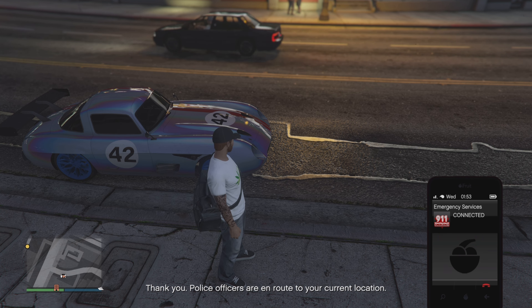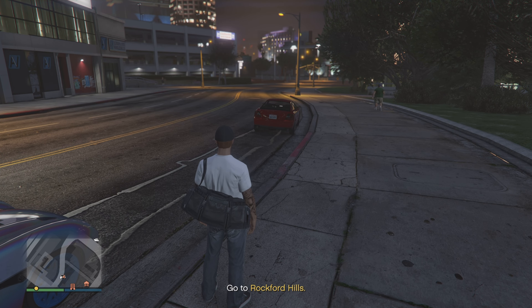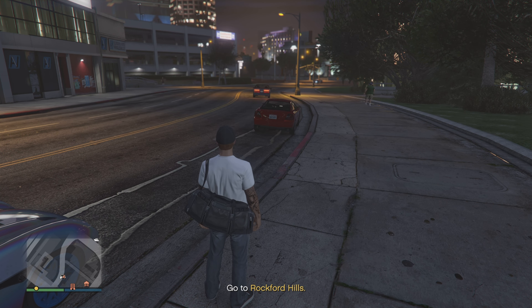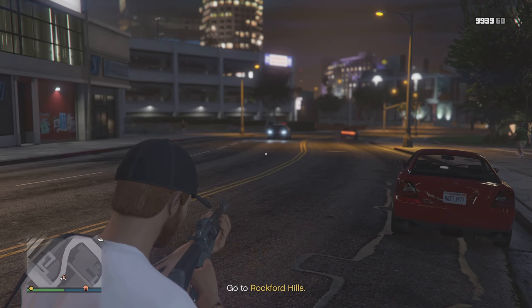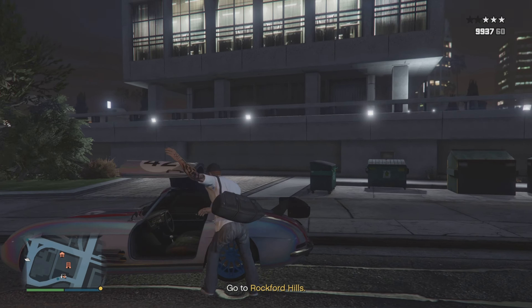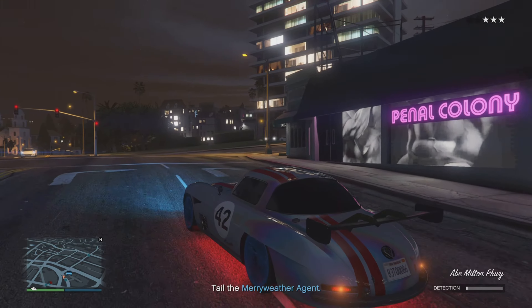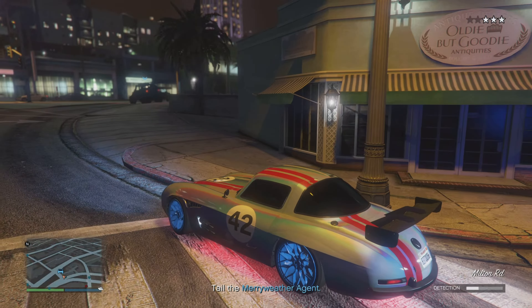Once you start it up and leave your Agency, I recommend having a bulletproof vehicle. I recommend either the Benefactor Sterling GT — it's still bugged to be completely bulletproof — or the Kuruma, or any other fast bulletproof vehicle. Then use your phone to call the police. If you don't have emergency services as a contact, use the dial pad and type 9-1-1. Have the police come and kill one officer to get a three-star wanted rating.